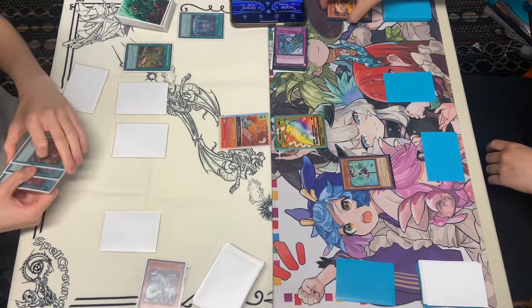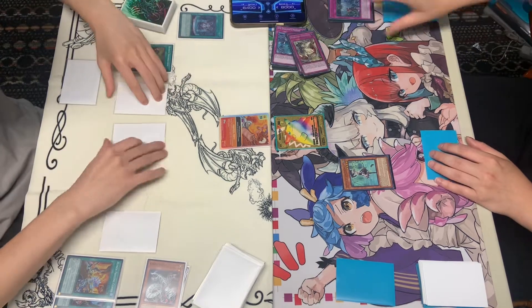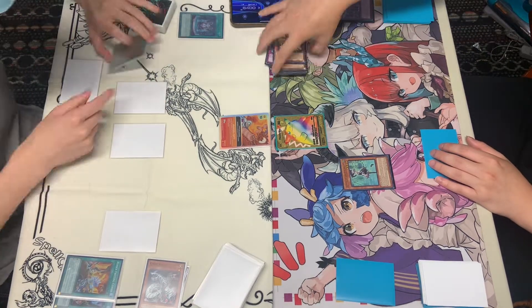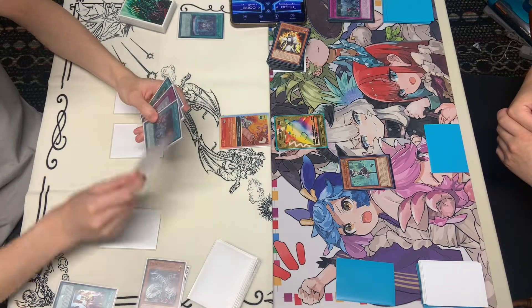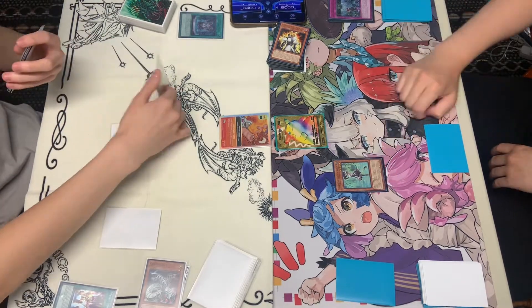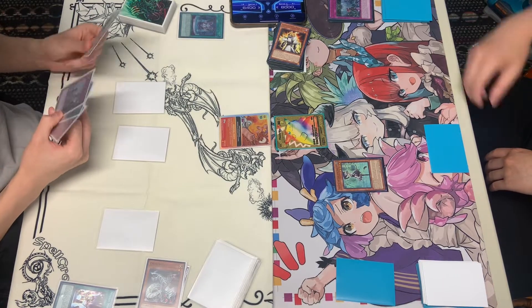Here we're going to pop the Spell and Trap, it's going to go through, and then we're going to see a Banishing of Top 3. Does not look too good. Fountain — return 3, draw 3. That deck is looking pretty thin.